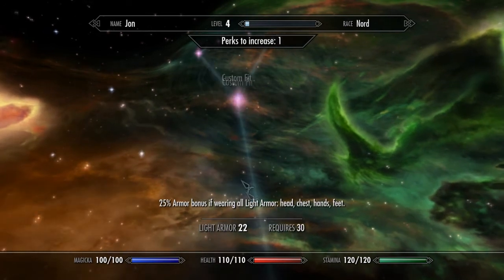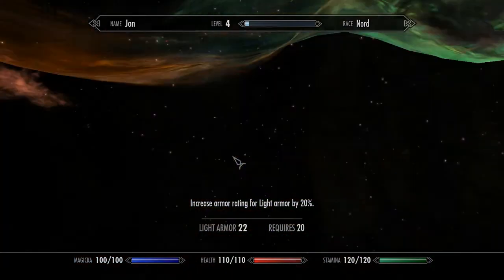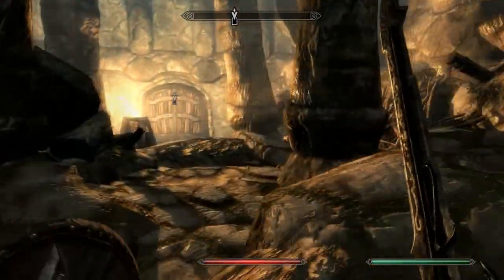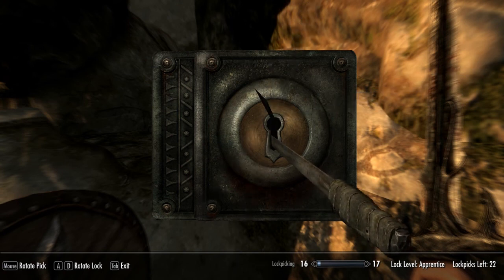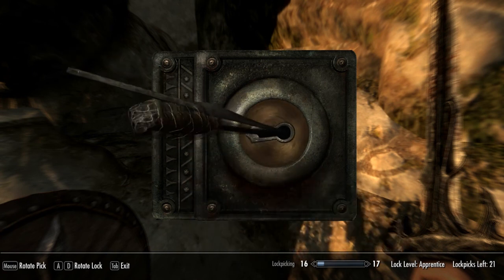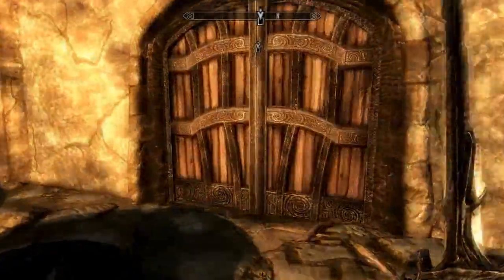Does it count for shields? Guess not. Back. Agile defender. Guess the music's back. Apprentice is a little bit harder than Novice, as seen here. So when it gets really close but doesn't unlock, I like to move the lockpick in whatever direction we're going — either down very little or up very little.